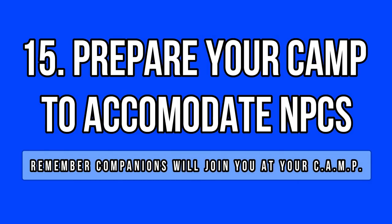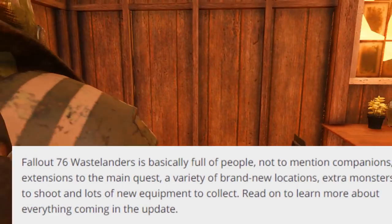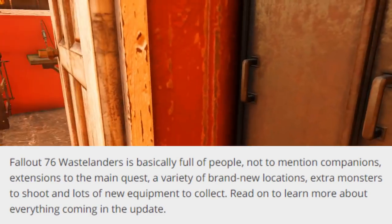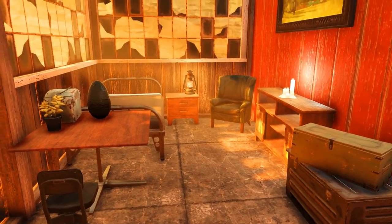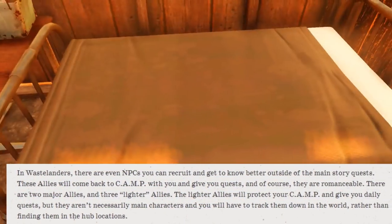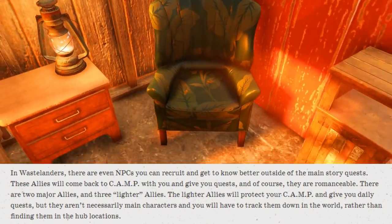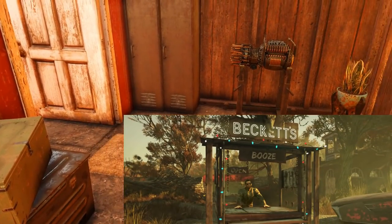Well down on my list we have something not essential at all. As you surely know, NPCs are coming to Appalachia and Bethesda has already announced you will be able to recruit companions. They will stay with you at your camp and you can even spawn different ones using their camp items — one at a time though. So this means you should adjust your camp for one more person, if you are thinking about recruiting allies of course.